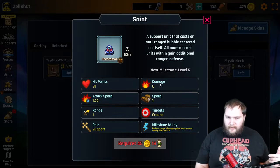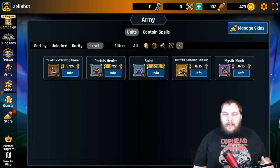The saint is a newer unit. They decrease range damage from enemy units, so that's very helpful. If the enemy has a whole bunch of archers, you're gonna want to throw the saint down.